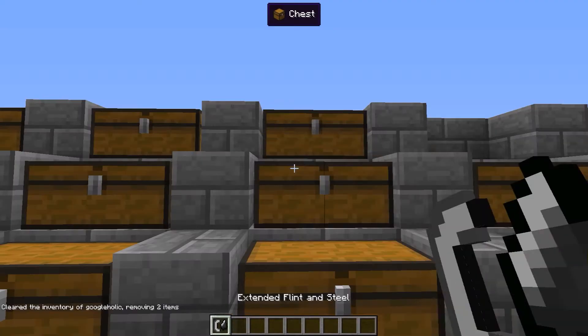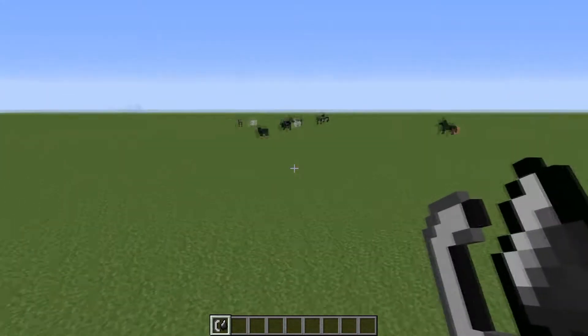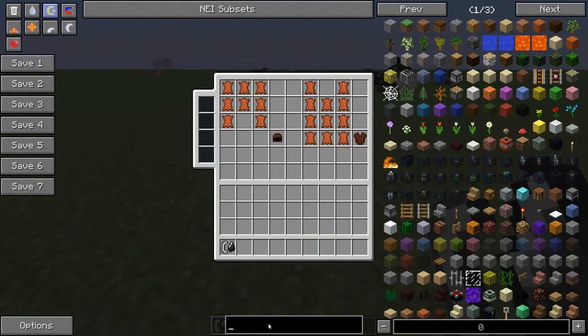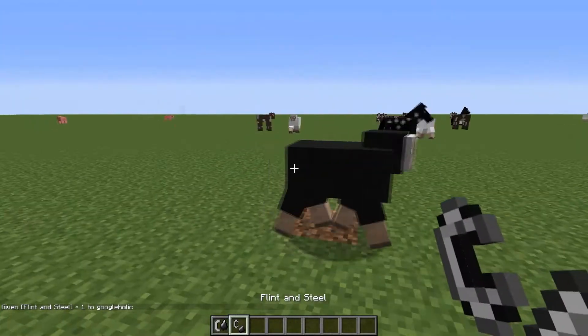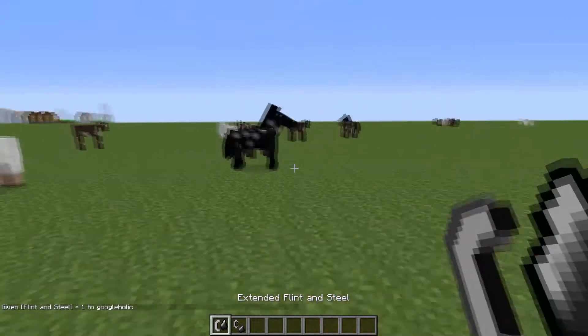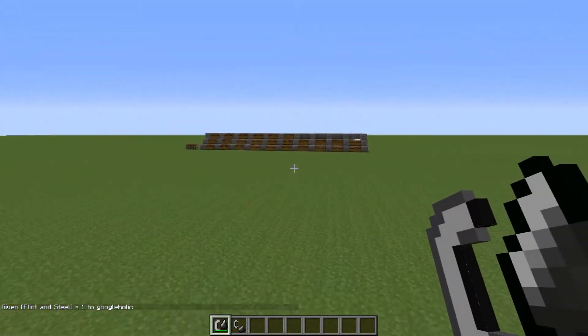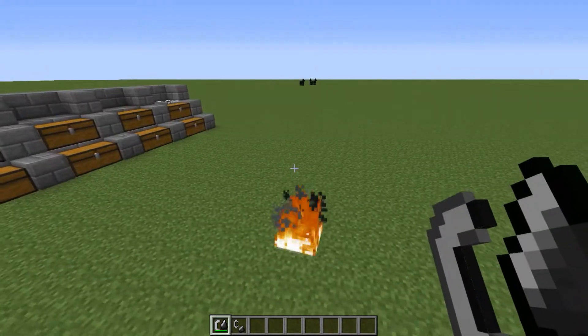Next we have flint and steel. This is pretty cool — it has the ability to set mobs directly on fire, which previously you couldn't do. This has 50% more durability and is not affected by rain.